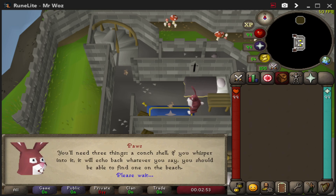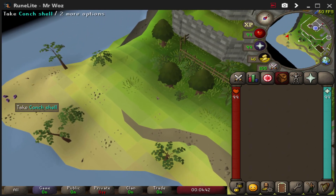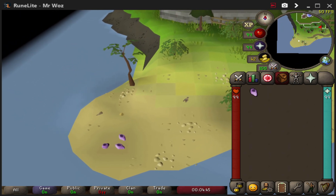The location for the conch shell is on the beach just south of the castle where we are now, so you can't miss it. Grab that and then we're going to go get the next item, which is the broken egg.